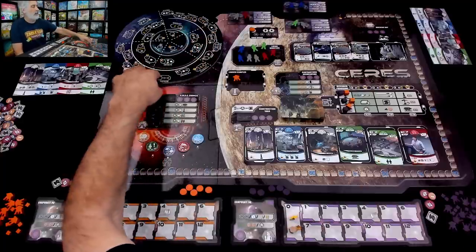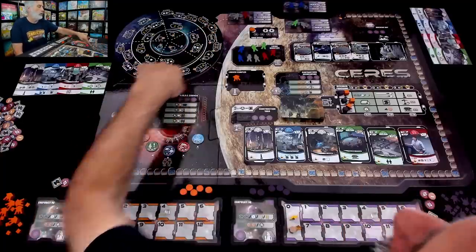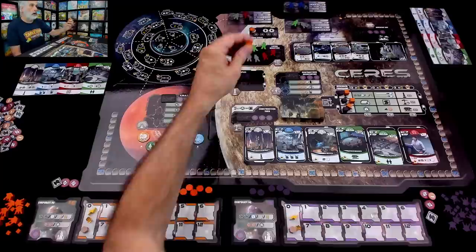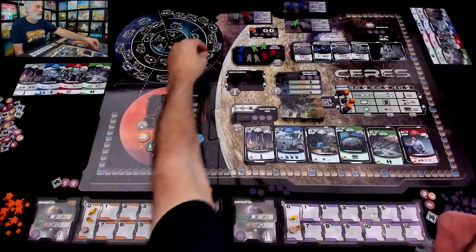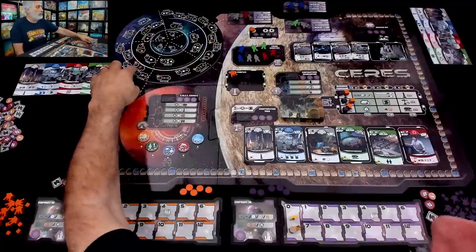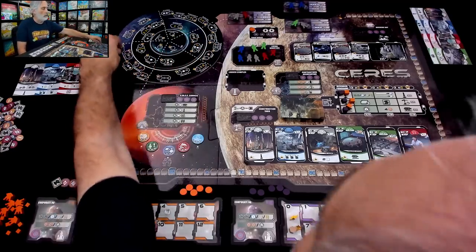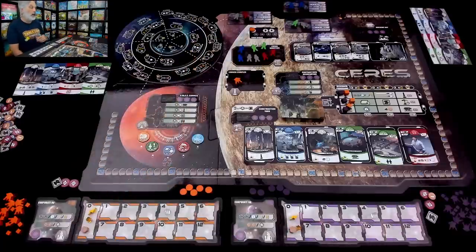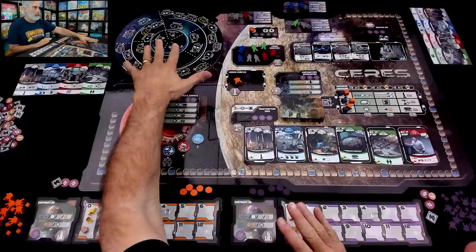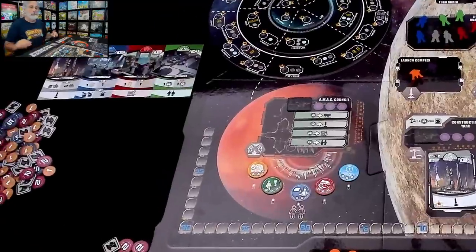These asteroids — Massalia, Psyche, Hebe, all of these different asteroids — are very easy to get to right now if we want to launch our mining contraptions up there so we can start getting more ore and points. These ones are a little bit further away, and these ones not in our immediate zone we can get to as well, but we have to launch and then go laterally, which means we have to pay more resources. We will be launching to mine these asteroids.